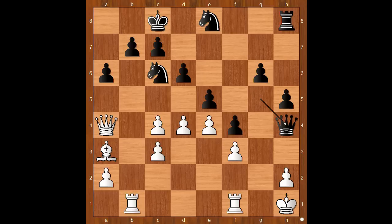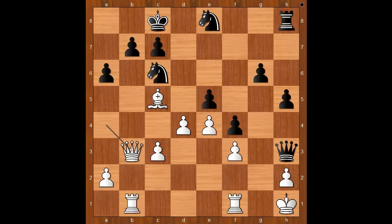Queen to h4, intending to push the pawn on the g-file as far as it can go. c5, d takes on c5, bishop takes on c5, queen to h3, queen to b3 threatening to take on b7. b6, defending and attacking the bishop. Please pause and find the best move. Artemyev played bishop takes on b6 — sacrificing the bishop for two pawns plus the attack on the black king. c takes on b6.